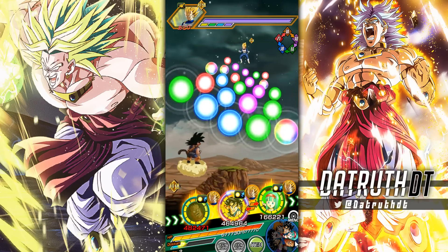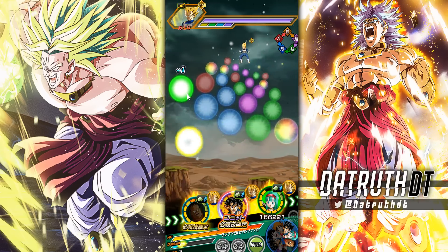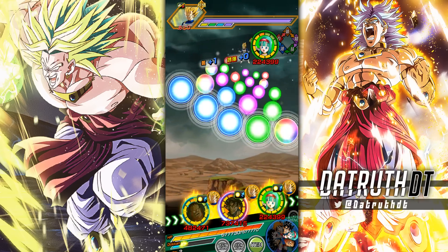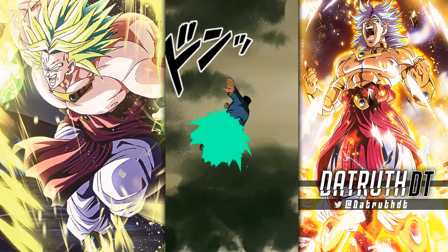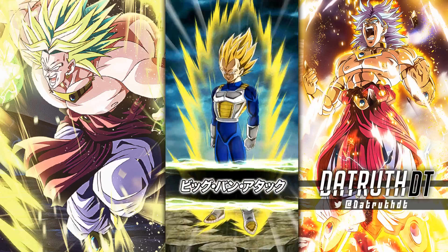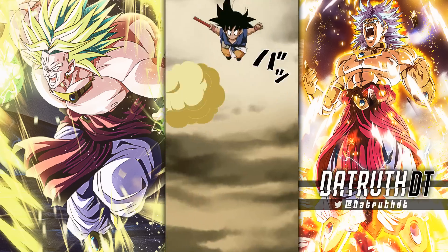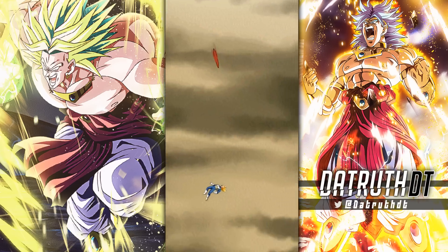The full damage reduction kicks in five turns in, so at around 200k defense right there at the start of turn. Once Android 8 gets hit once, that builds up his attack and defense quite a bit for the next couple of turns. This guy is going to be exceptional.